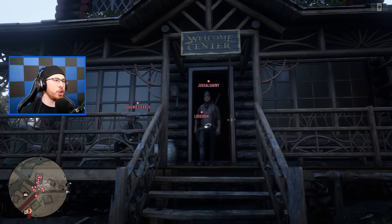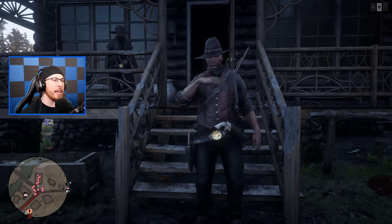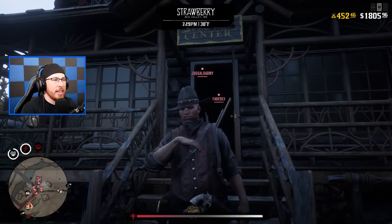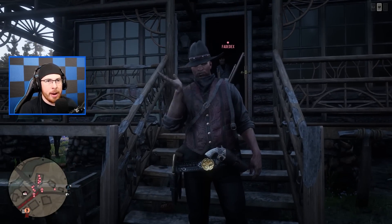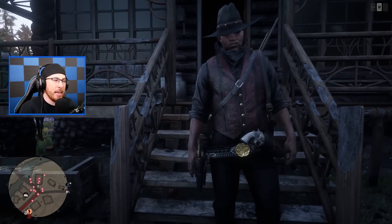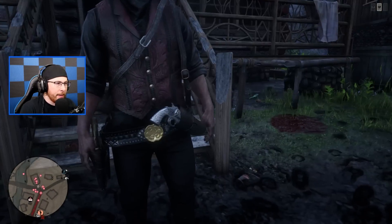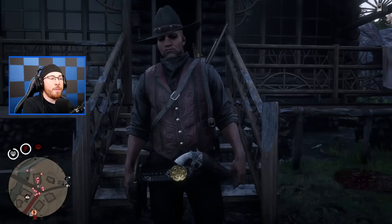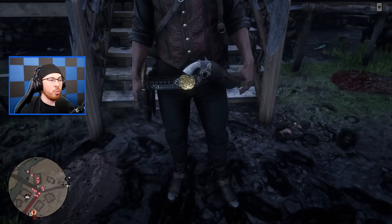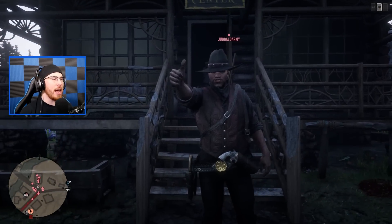Next up we got Juggalo. Looking like a straight tank — looks like he's been spending too many days at the saloon drinking beers and eating food. Juggalo, you gotta lay off the burgers. But let me tell you, this belt is clean — his holster belt is really nice, an upgraded belt. He's got upgraded weapons too, and this vest is very popular in the community. A lot of people rock this vest with that hat, and you can't go wrong with black jeans. Nice outfit, Juggalo.